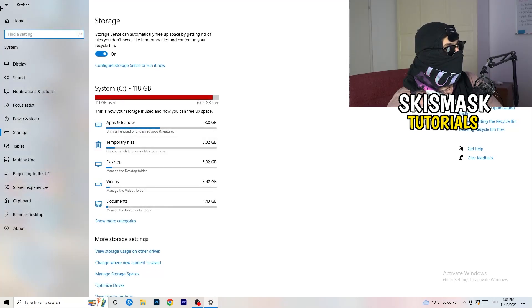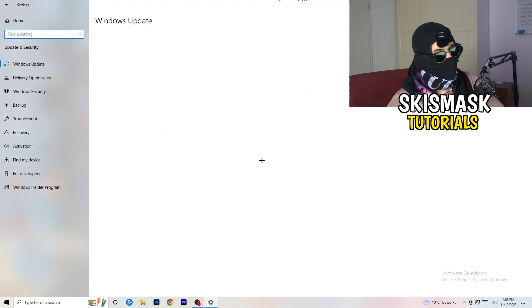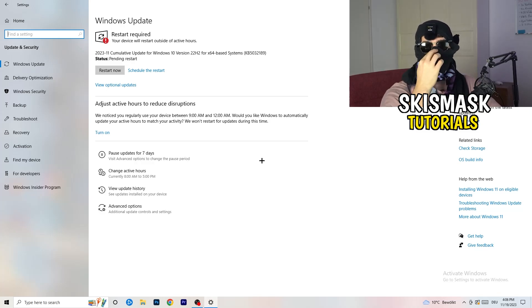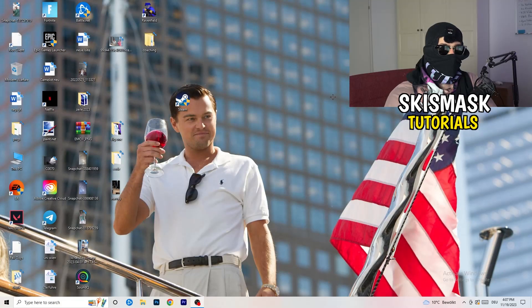Go back and click on Update and Security. I know this sounds basic, but updating every single driver on your PC — especially Windows — will help you with every issue you're currently having. Just trust me and update everything you can. As you can see, I need to restart my PC for an update — I'll do that. Make sure Windows is fully up to date.